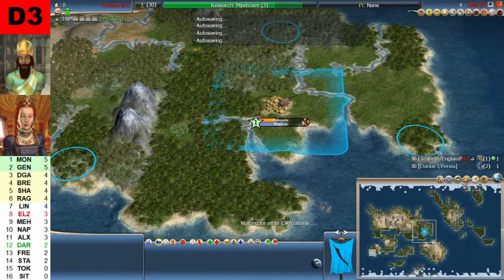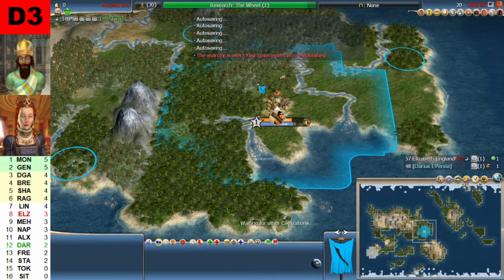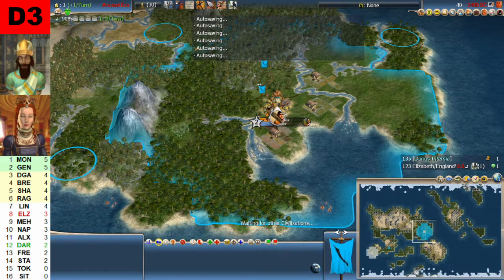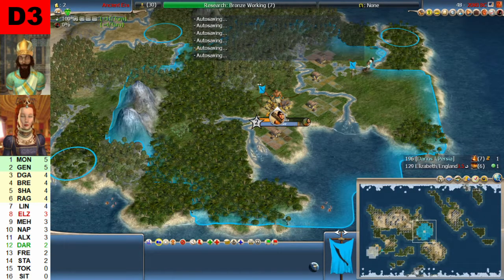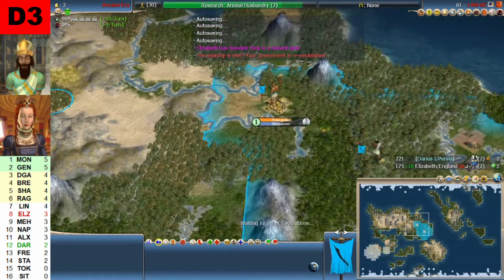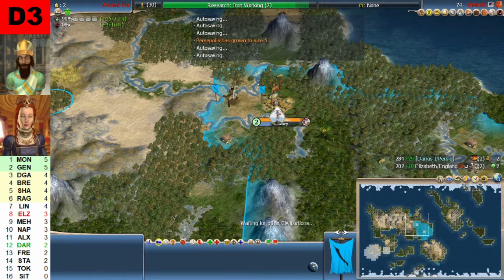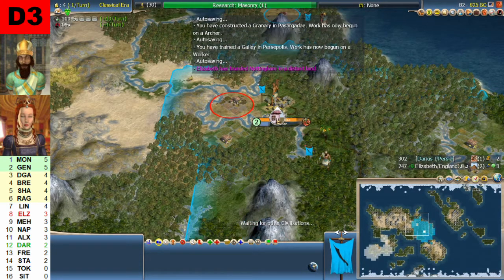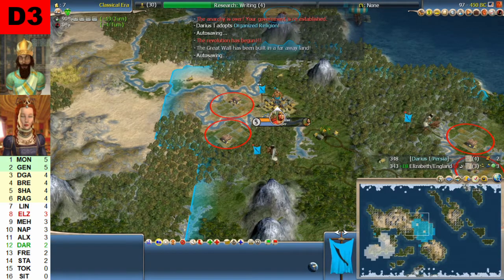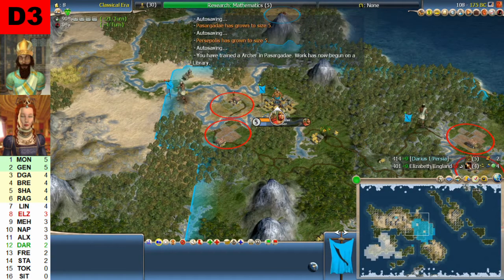And off we go. We have one city each, with Elizabeth pleased with Darius. They are both going pottery and sailing. Let's see who gets the second city first. Darius has Buddhism, and Darius also gets the first two cities at turn 70 and 75. Elizabeth reaches three cities first and has also founded Hinduism, so they are in different religions.